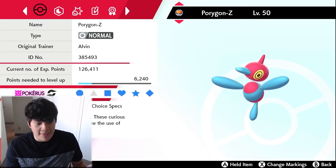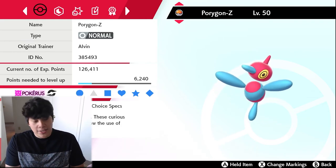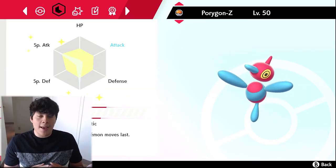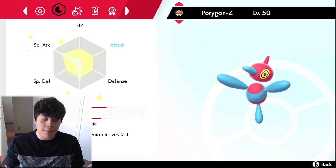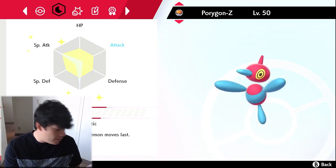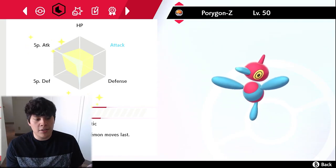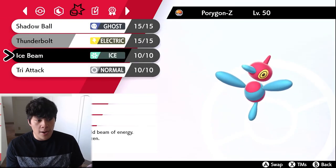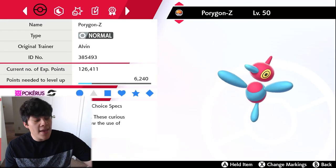The final Pokemon is Choice Specs Porygon-Z with the Analytic ability. It has a base Speed of 80, so it's not the fastest, but if it gets outsped something is going to get blown back thanks to Analytic. It's Timid nature with 252 Special Attack and 252 Speed. Moves are Shadow Ball, Thunderbolt, Ice Beam, and Tri Attack.